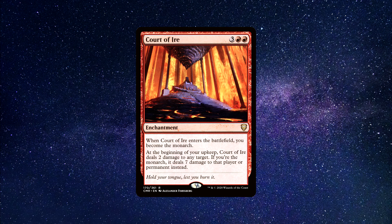Number 8: Court of Ire — an enchantment that costs 2 red and 3 generic mana to cast. When Court of Ire enters the battlefield, you become the monarch. At the beginning of your upkeep, Court of Ire deals 2 damage to any target. If you're the monarch, it deals 7 damage instead. I'm a big fan of burn effects in Magic, and Court of Ire is a slam dunk. I'm also a fan of the monarch mechanic — it's one of the most fun mechanics to bring to a game of Commander, making games way more interactive and interesting. 2 damage at any target each upkeep isn't bad, but when you are the monarch, this pumps up to 7.